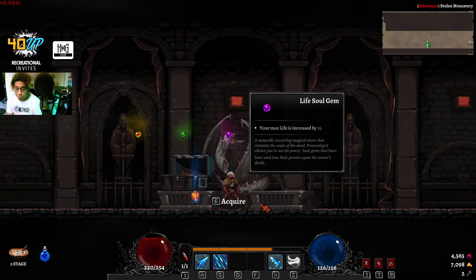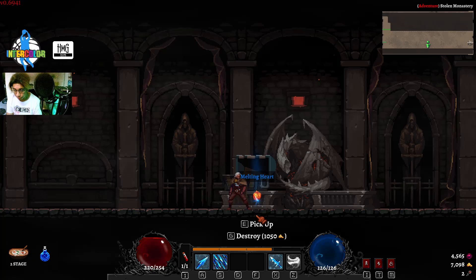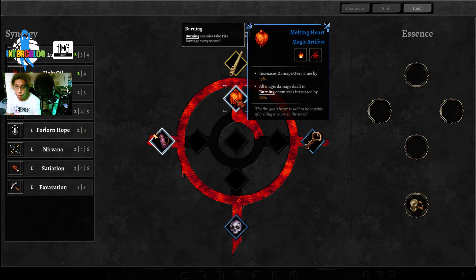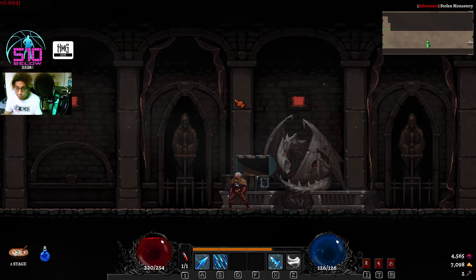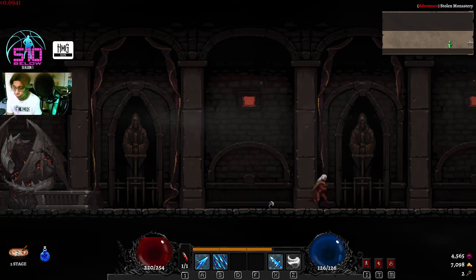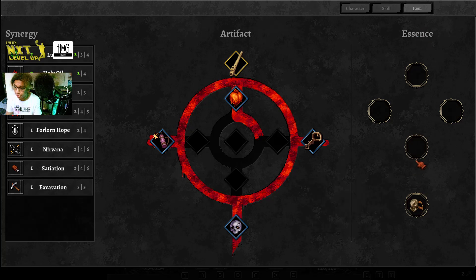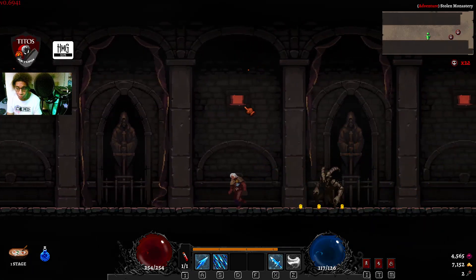Alive 15% increase — this is critical and dodge, so I'll take that one. Melting Heart — let's see what it does. Increases damage over time, so we got burning. All magic damage dealt to burning enemies increases. I do wish I get one of the essences where I can increase the number of potions I can carry.